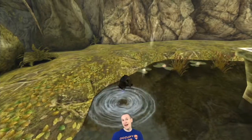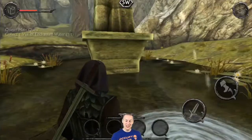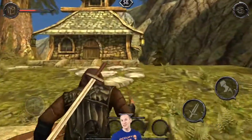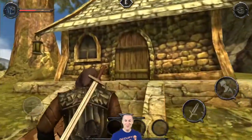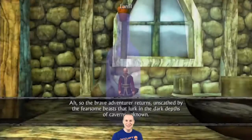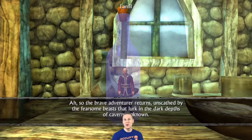From there you can go back to Lemel. You can fast travel back to the town and then walk out to Lemel's, or you can just walk all the way back. You get to his cottage and mix up some potions.